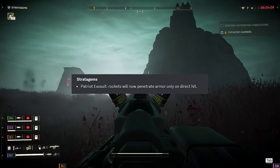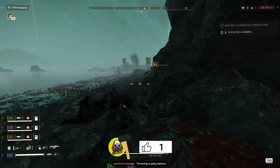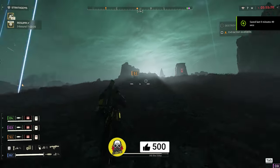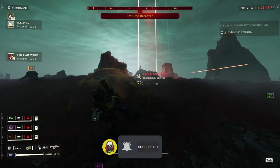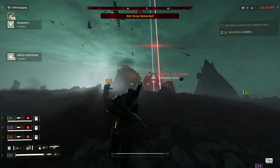Stratagems — Patriot Exosuit: rockets will now penetrate armor only on direct hit, meaning glancing hits won't do much good. It's a nerf, and as the exosuit is already kind of low on health, I don't think this was really necessary. The exosuit isn't that great compared to other options anyway, so hopefully this won't hurt too many people.